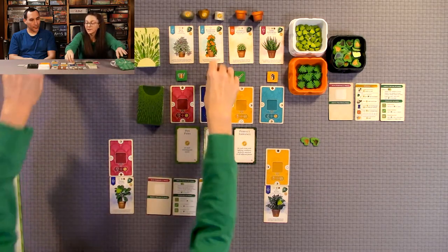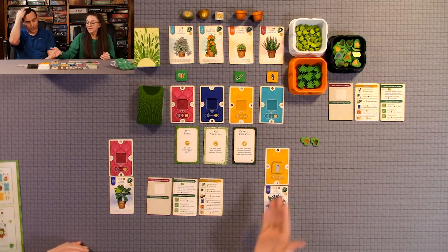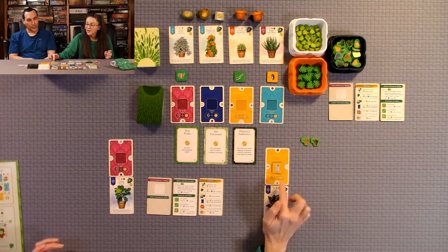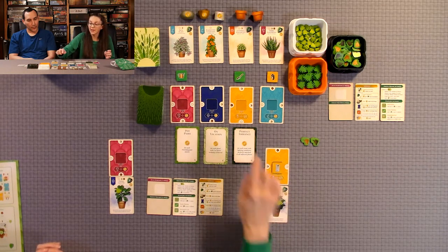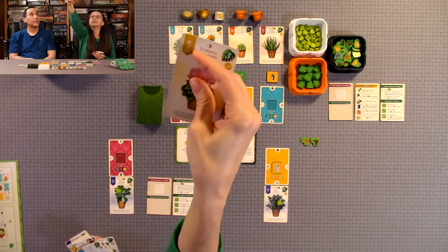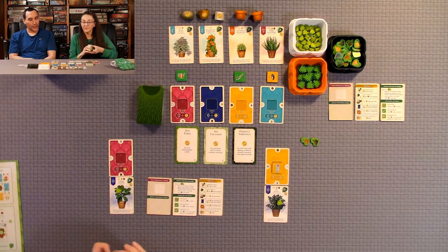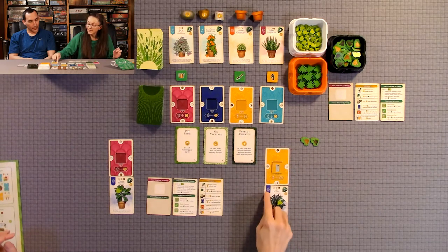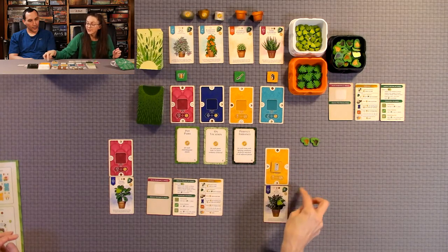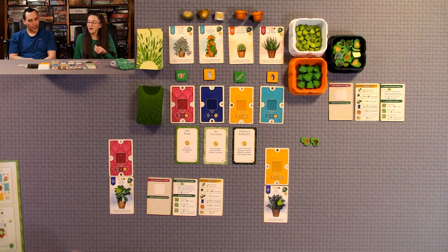If you place the same color item — for example a yellow item in a yellow room — that doubles the points you get at end of game for having a yellow plant adjacent to that card. You get one point per adjacent yellow plant without the item, or two points per adjacent yellow plant if you have that matching color item in the room. So you can see how you could really stack up the points.